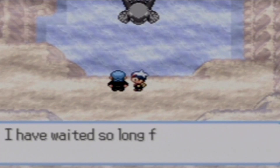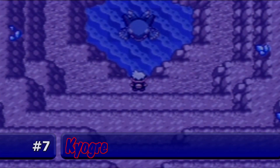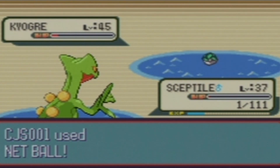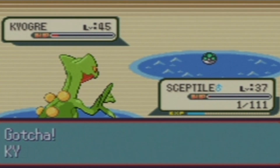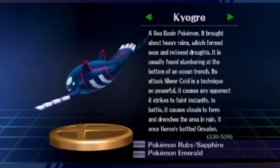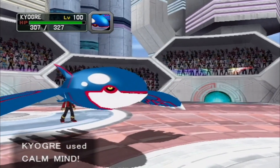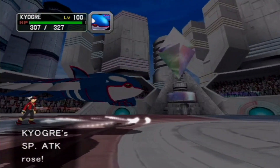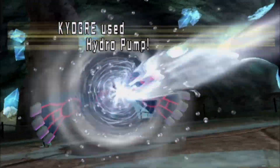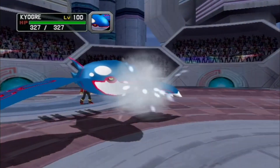Mascot of Pokemon Sapphire, the target of Team Aqua, and able to expand the ocean — Kyogre, you have the seventh place spot. At the time it came out, Kyogre had to be the easiest legendary Pokemon to catch without using the Master Ball, thanks to the Net Balls. The best moves to give it are Ice Beam, Thunder, Calm Mind, and any good water special attack. Calm Mind boosts its already high special attack and special defense to dangerous levels, and thanks to its Drizzle ability, Thunder always hits while its water attacks get a power boost!